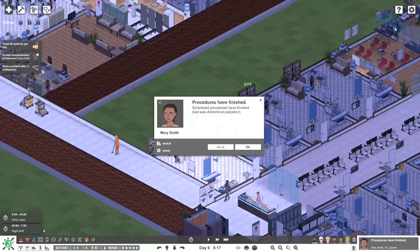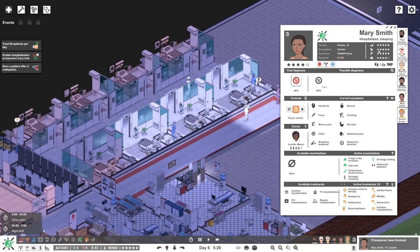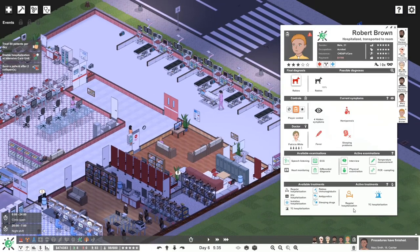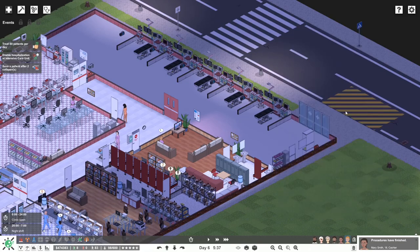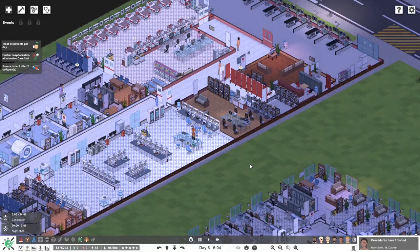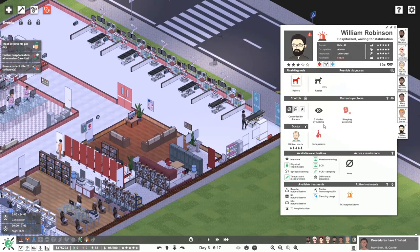Abdominal palpitation — I think we've figured out everything with you, so you're okay. They're moving you to regular hospitalization upstairs in the infectious diseases department. We'll start giving you sleeping drugs and other treatments. We don't have an ICU — so collapsed patients is a bit of a problem. Another rabies case coming in — let's do some testing to figure out the other problem symptoms.